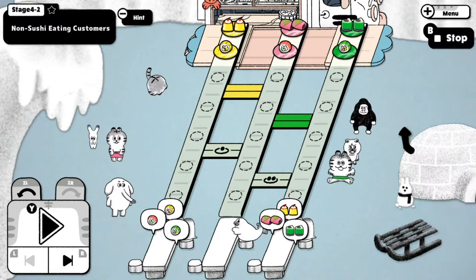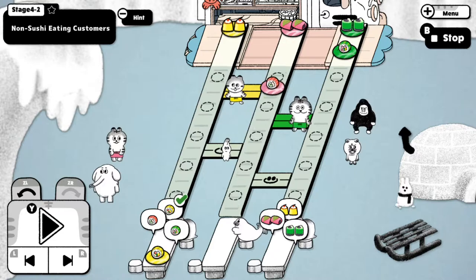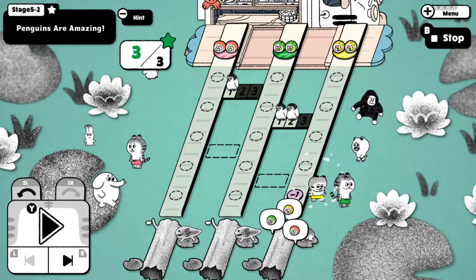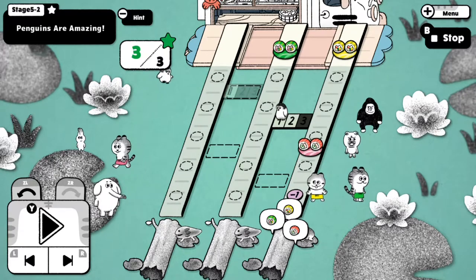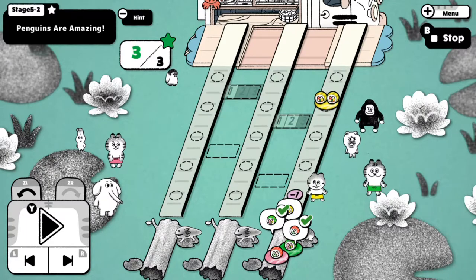More friendly faces will join the crew, adding extra mechanics to the newer puzzles such as frog hop pads, pathways only plates with a certain number of items can cross, and pathways that can only be traversed so many times before disappearing — though in that case they refresh when dessert comes around, which is a bit annoying.